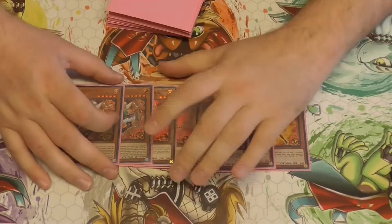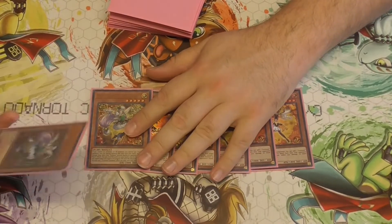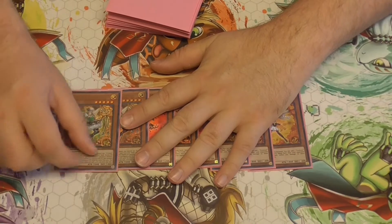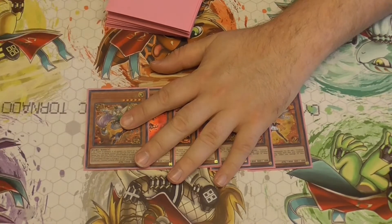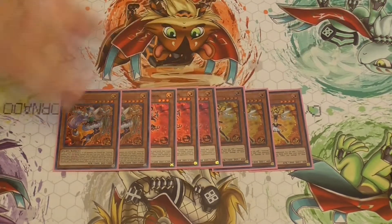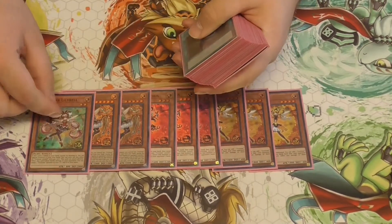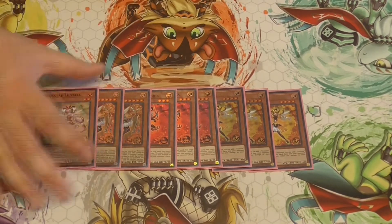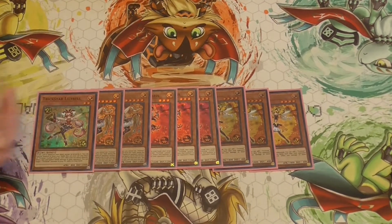I'm playing 2 Corribane — you can play 1, but I find 2 is quite good in a pure version. If you control no monsters, or your monsters are all Trickstars, you can summon this, so that's pretty good. 1 Lily Bell to get back your Trickstars from the Graveyard. If it's added to hand, you can Special Summon it, so it's pretty good.